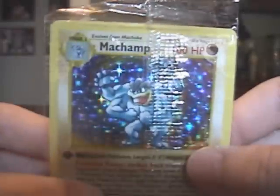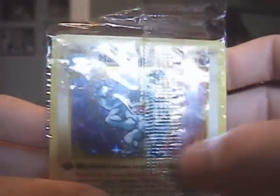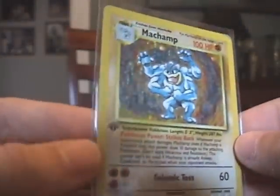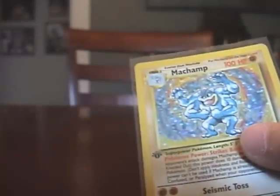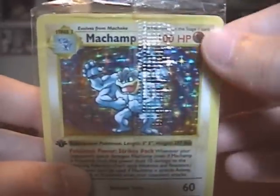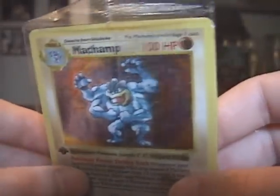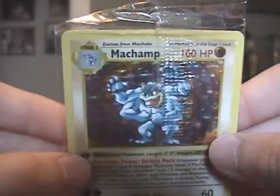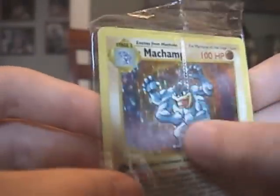Now one common misconception about the base set Machamp is that a lot of people think the Shadowless one came from the first edition base set booster packs, whereas the unlimited one came from the starter deck. This is completely untrue. All base set Machamps came from the starter decks — the two player starter decks. As far as I'm concerned, this is the real first edition Machamp. Of course it's Shadowless like all the other first edition cards in the base set, and it's got the darker illustration.